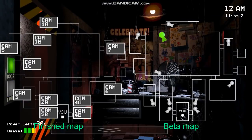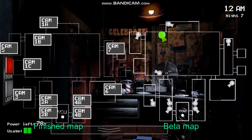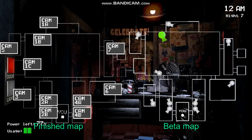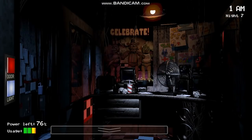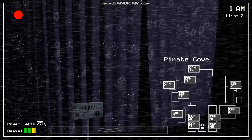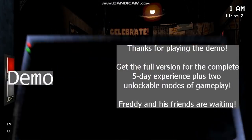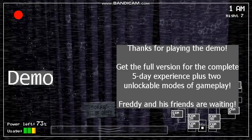The only other differences are that some cameras were placed in slightly different positions, such as the backstage camera originally being placed on the back of the door, or the kitchen camera being placed on the far right of the room. The only other piece of unused content from the original Five Nights at Freddy's is that some files from the demo were left in the full game's files, such as the encouragement to purchase the full game after completing the demo.